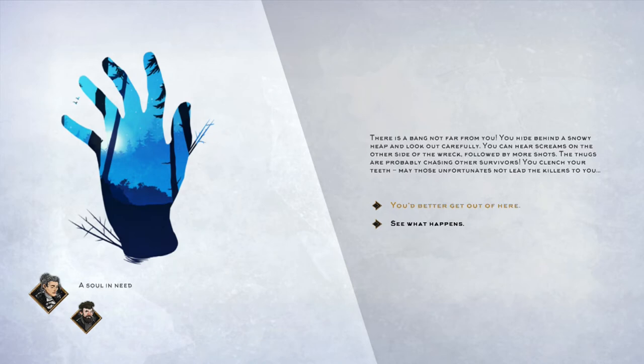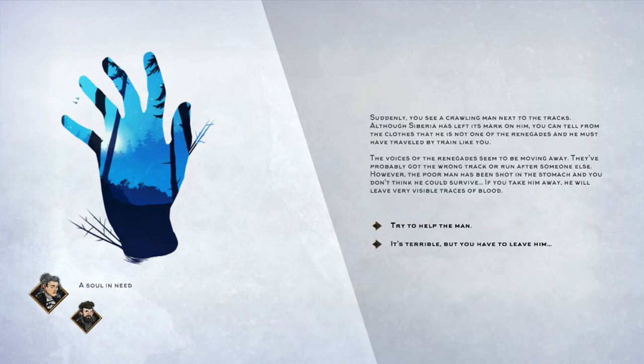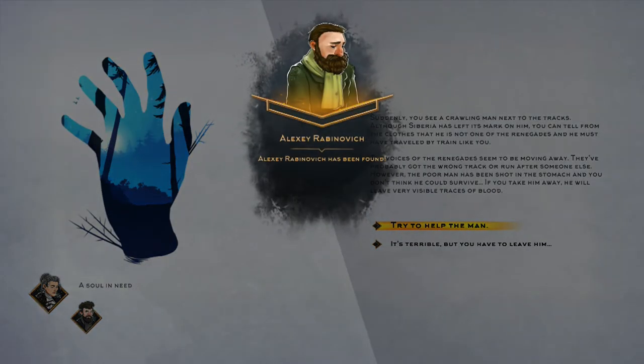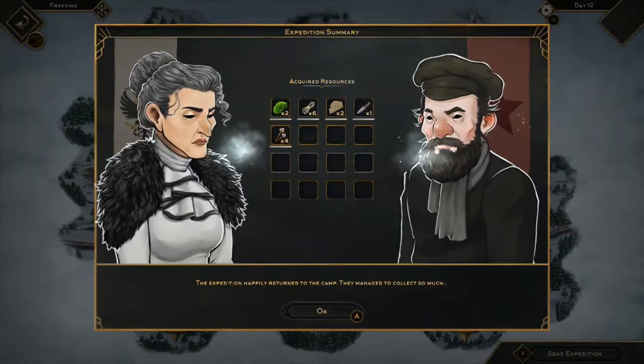The first thing you need to do here is select the second option, which says 'see what happens.' Then on the second section, you need to select the first option, which says 'try to help the man' — or it might say 'try to help the woman.' You will get a new survivor added to your group, and when you send your expedition back home, your achievement or trophy will unlock.